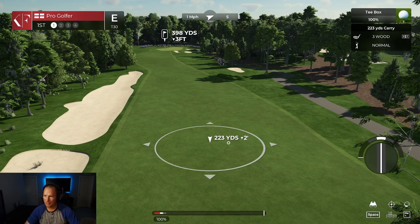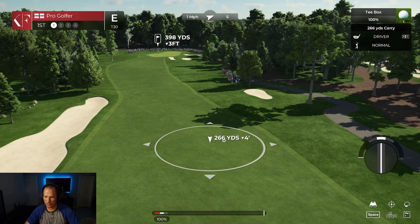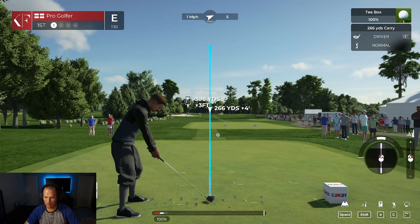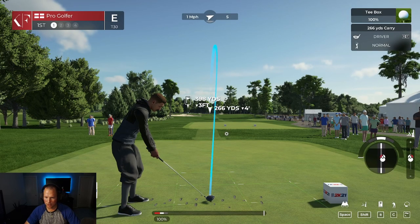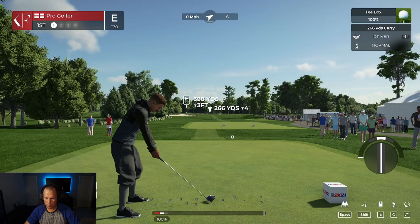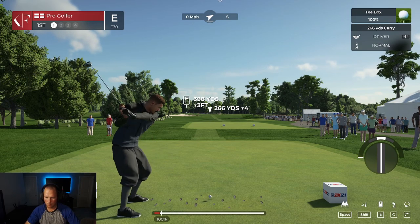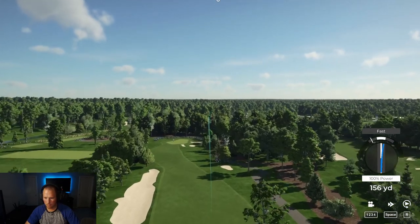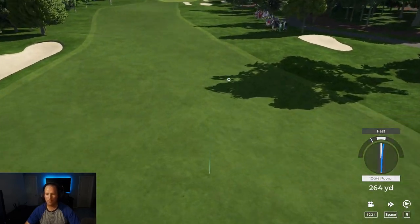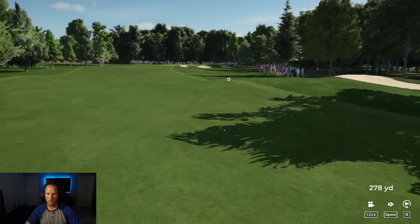First hole, 223 yards with the wood — no, let's get the driver. Let's go with a nice little draw, ever so slightly, nothing crazy. Wind is just northeast. Nice easy swing back and forward. There we go — center of the fairway, we are off to a good start. About 285 yards — that's what we're looking for.